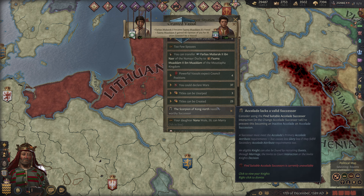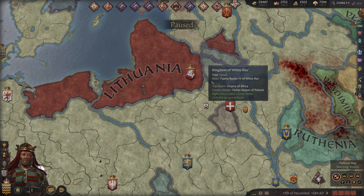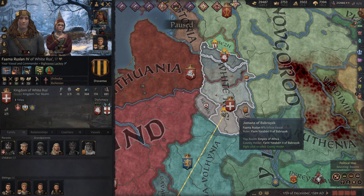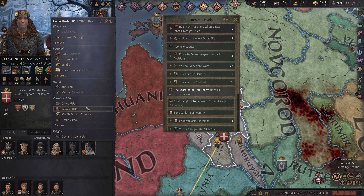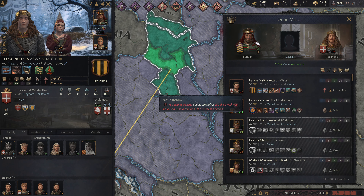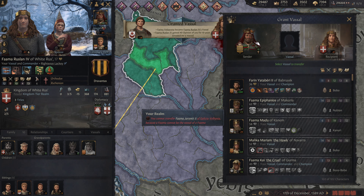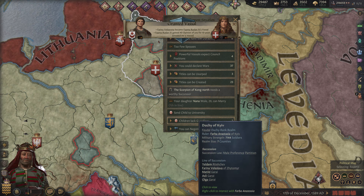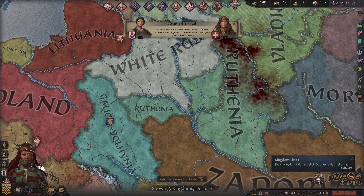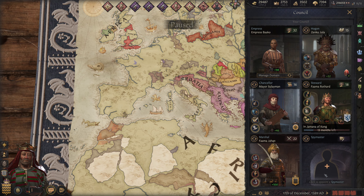We've got a location down over here where we've got a number of low-level vassals. Well, this is all part of the Kingdom of Hungary, but we can definitely create this duchy title here and grant that over to this fine gentleman, and three vassals will go with. That makes things better. We're now two direct vassals above. This area out over here might be a doable area. Nope, we would have to usurp that, so that's not an option for the time being.